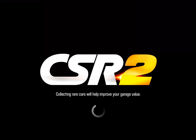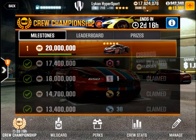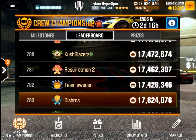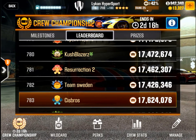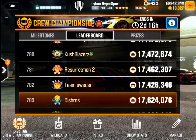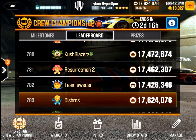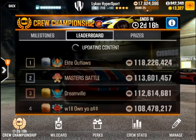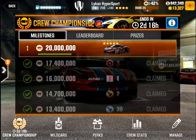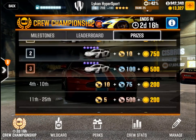We still got 2 days and 16 hours left, and we're at the last milestone. We are ranking 783 right now. So we still got 2.3-something million to go. Let's work hard, guys — still got a few days left so we can earn the McLaren 650S Liberty Walk Edition.